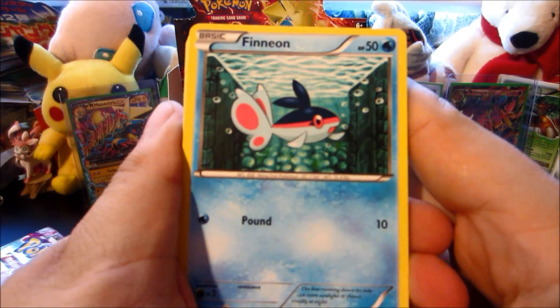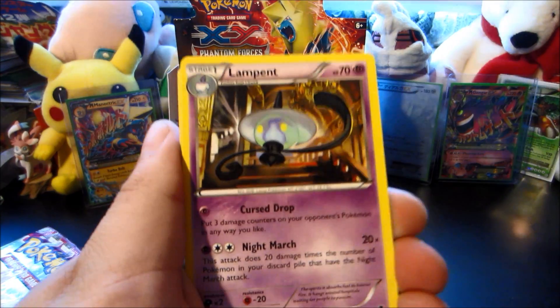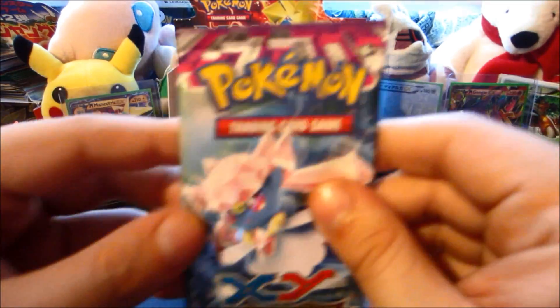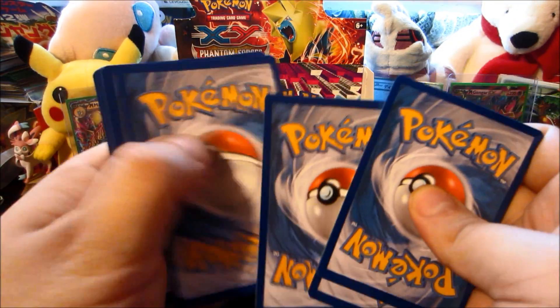I got a Finneon, then a Birdspot X, Murkrow — let's do that bundle. Easy Lampent, Target Whistle reverse is a Trick Coin — kind of interesting. And the rare itself is a Leafeon. I think that's the first duplicate rare; I'm pretty sure we pulled a Leafeon earlier.